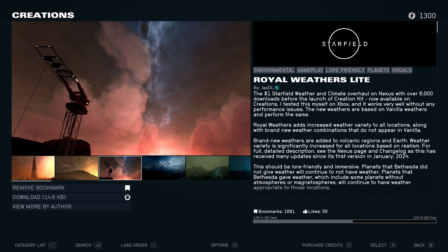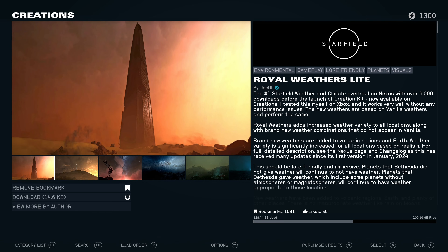Alright, hello there and welcome to another Starfield video. Today we're taking a look at another mod - this is the Royal Weathers Light by JDL. This is apparently the number one Starfield weather and climate overhaul on Nexus with over 6,000 downloads. Now the creation kit is available on Creations, they've tested it on Xbox and it works very well without any performance issues. It adds a load of different weathers to the game using the vanilla weathers but improves upon them.